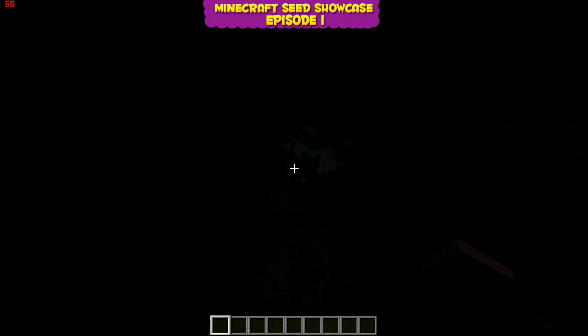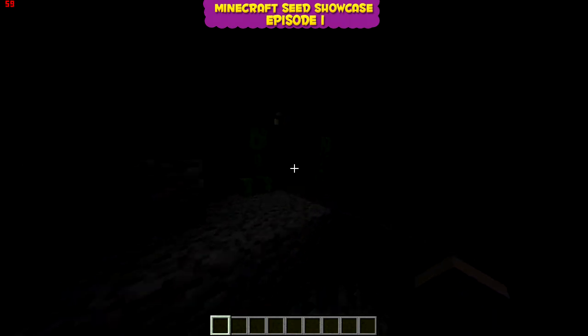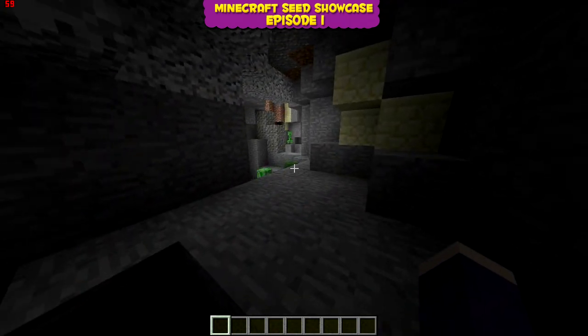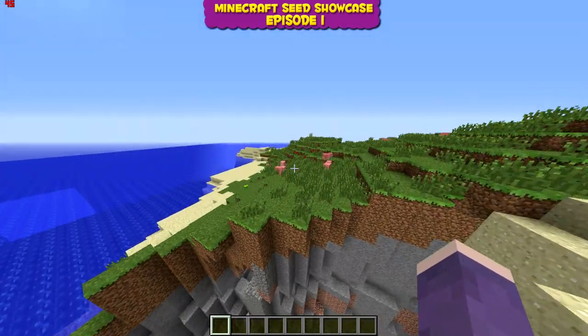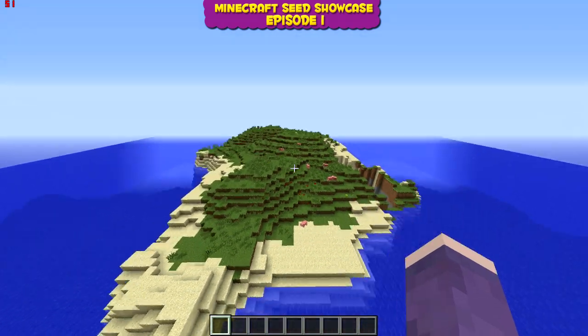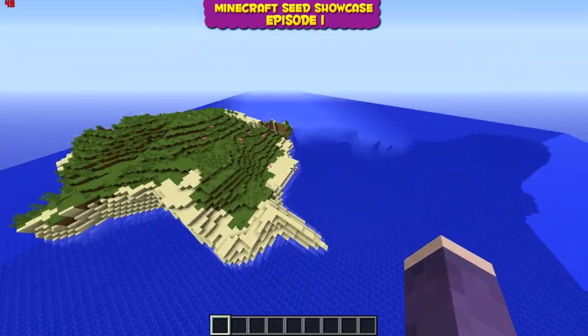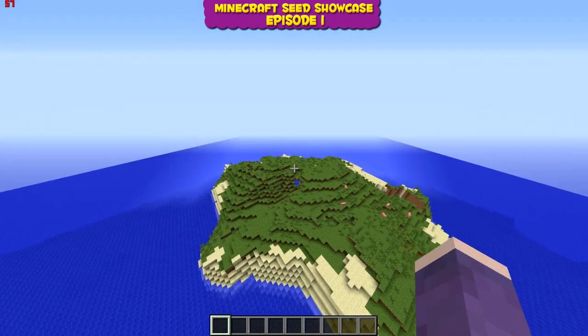There are a lot of mobs in the cave so it's kind of dangerous — there's an enderman in here. Let's get back to the surface. Unfortunately there are no trees on this island, which might be a problem if you're going for a survival series and you have no wood to work with.